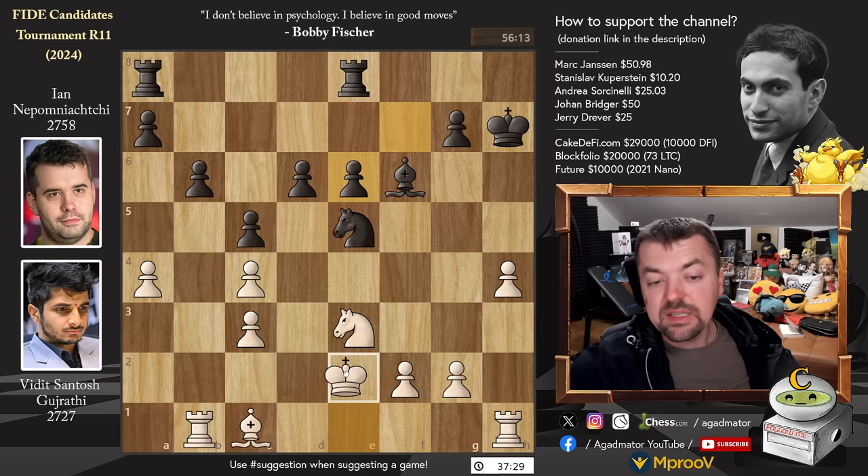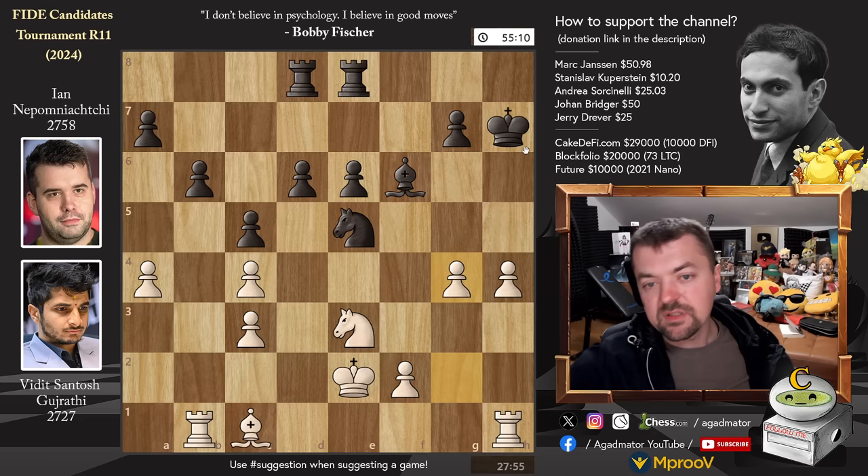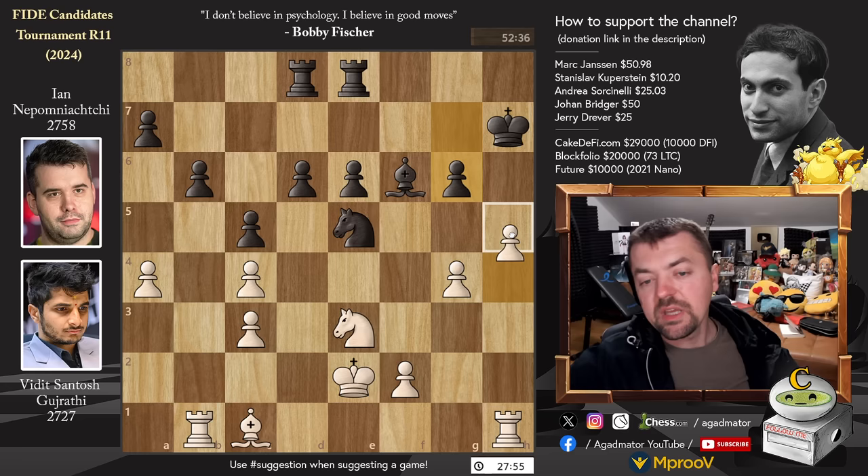He will capture on E6 and give it back later. King captures, D captures, F captures — Nepo improves his presence in the center. King to E2; you would love to castle here but then you blunder the H4 pawn. Rook 8 to D8, Nepo now with full development, and Pawn to G4. This is Vidit's idea — he wants to go after the Black King with G5, H5, G6, H6 ideas, and maybe open the B file and go Rook to B7.